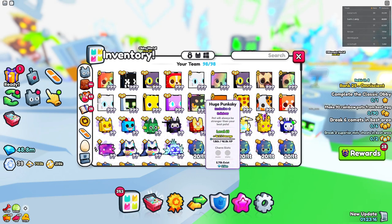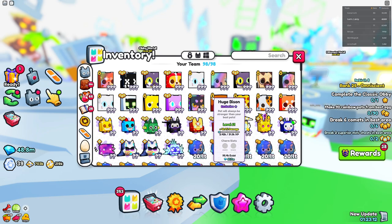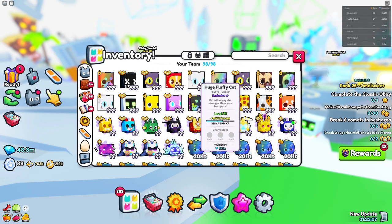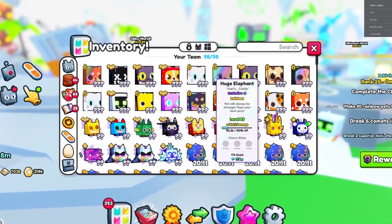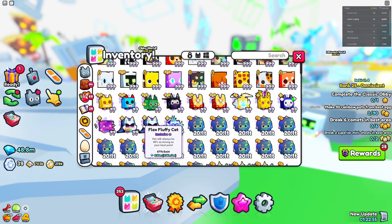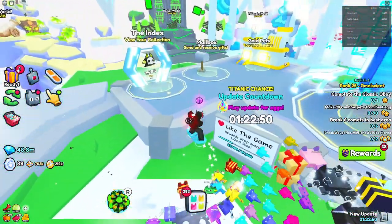Something interesting I noticed is that the rainbow huges didn't really change much. They don't change as much when things get inflated — they obviously do move, but not on as big a scale as the regular huge pets. Like this huge elephant — the rainbow one is at 170 million, which is actually very cheap for a rainbow huge.